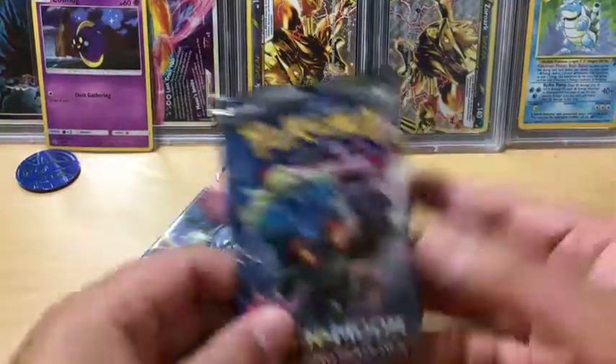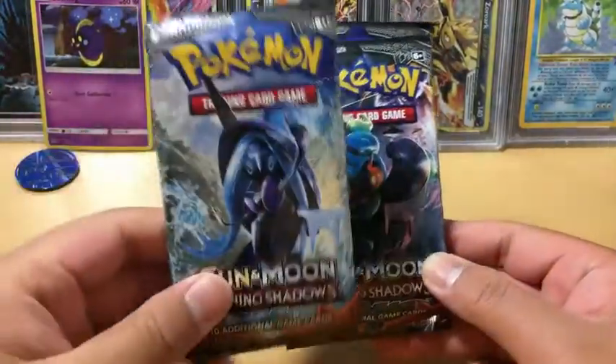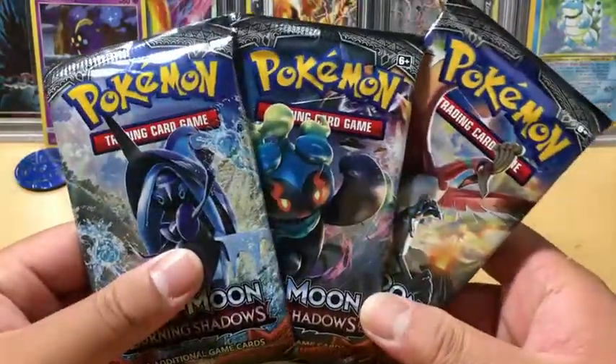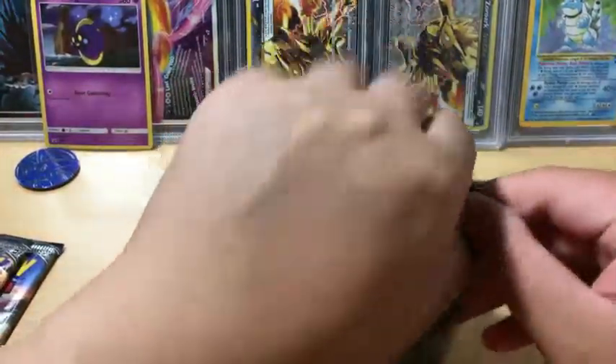Now let's see what we got out of these 3 packs. We got Ho-Oh, Ho-Oh and Marshadow, and Tapu Fini. So we are just going to go in this order and go with Tapu Fini first. Let's see what we got.